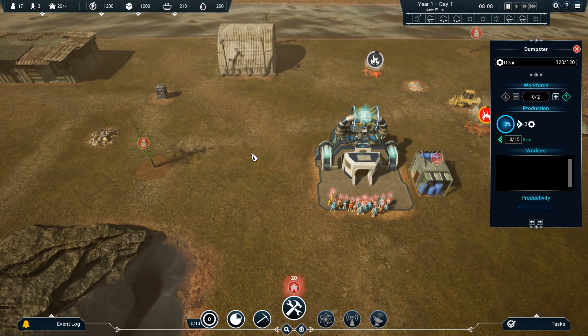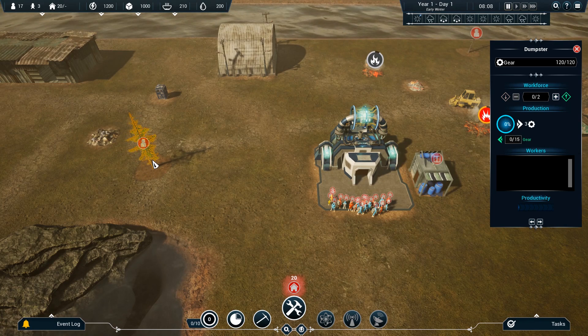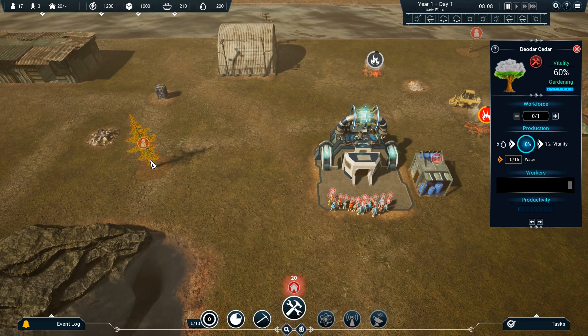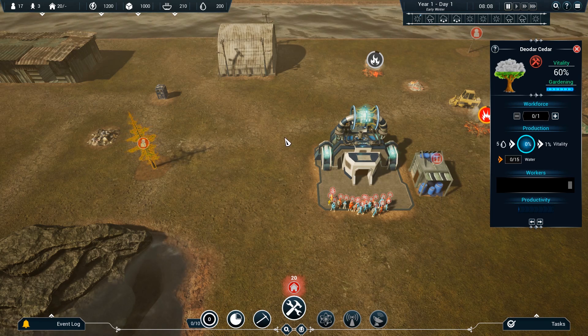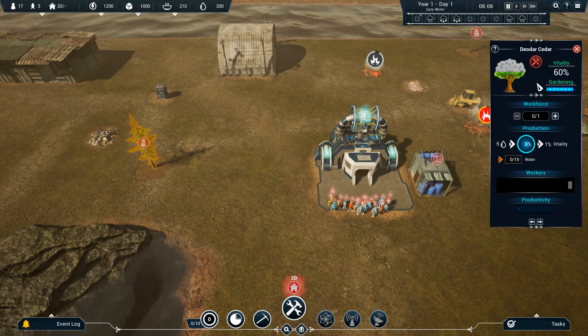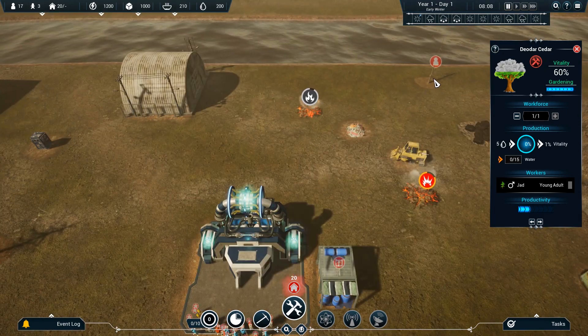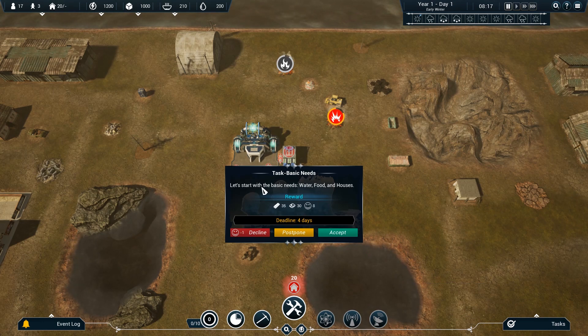And of course there are trees. As I remember from the prologue — and I'm really stretching my memory — trees produce oxygen, so we're going to want a bunch of those, seeing as it's kind of the nature of the game. Before I do anything else or even go to my tasks menu, I'm going to put somebody on taking care of this deodar — cedar tree. Let's put one person working on the tree, and while we're here let's get another tree going.